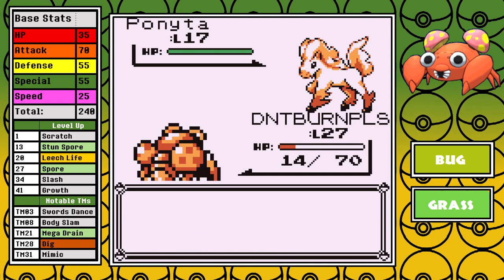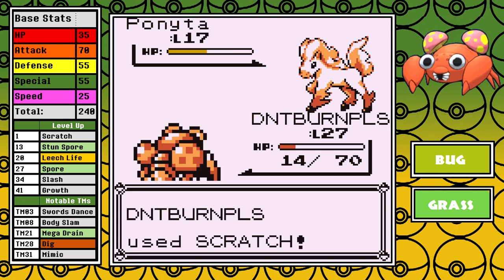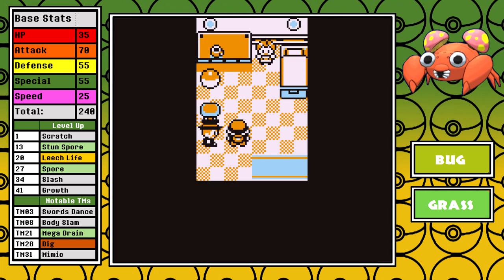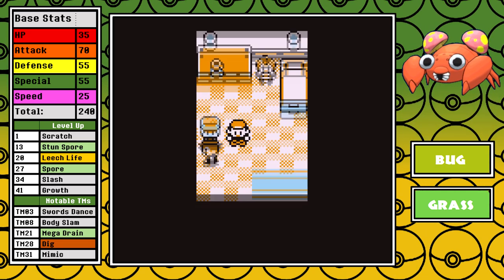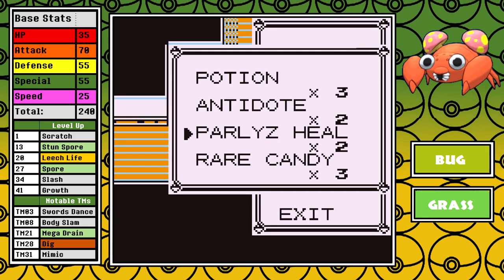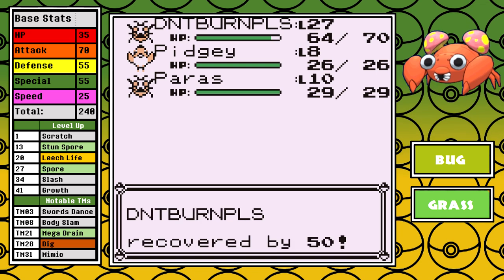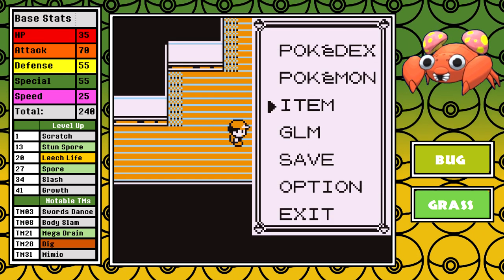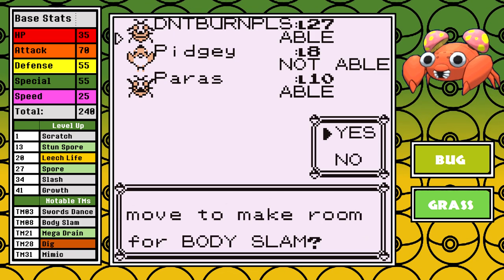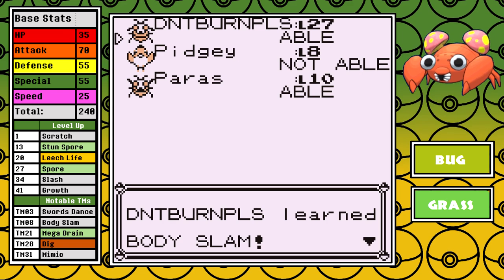Spore puts a Pokemon to sleep, and sleep itself is beyond powerful in Generation 1 — but this move has a 100% chance to do it. It's the only move in Pokemon history that has this type of accuracy for sleep, but it's a little under the radar since only Paras and Parasect can learn it in these games. This means that if you outspeed, any battle is over with. Even if you don't outspeed but can get this to connect, you can still win many battles that you otherwise wouldn't. This is the main reason I picked Paras, because this move intrigued me a whole lot.